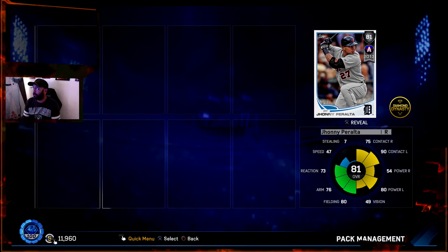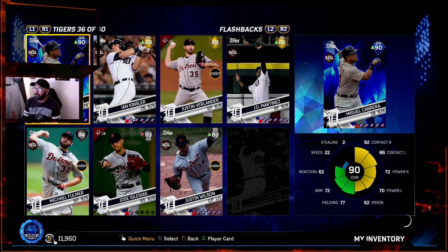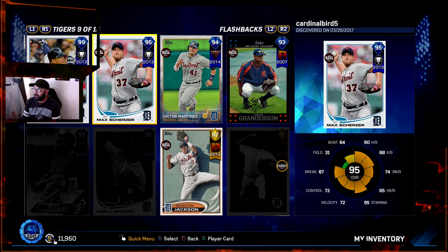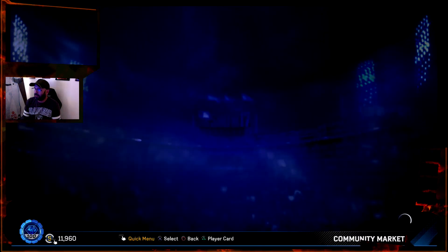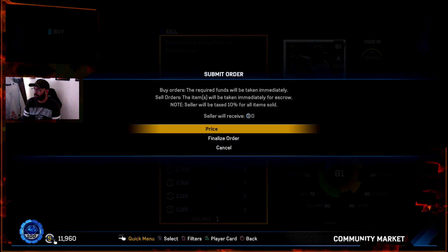That's a bit better than what happened yesterday. I got a Johnny Peralta — I'm pretty happy about this card. I don't know if I already had it. Johnny Peralta, there he is. Yeah, I already had him, but that's okay. I think I'll sell the one I already had because the one you get out of the packs is unsellable.